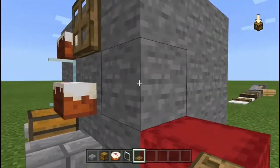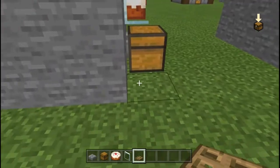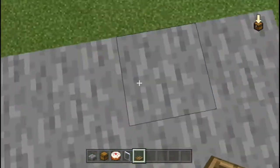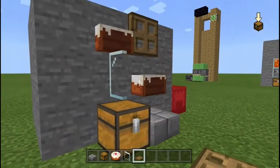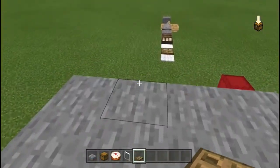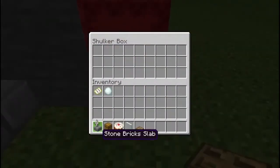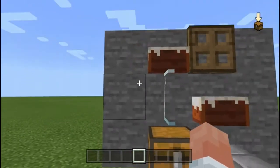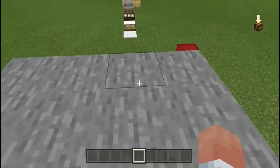You see it goes up — say it with me — one, two, three blocks, and only one over. So that's three for the price of one. Three for the price of one — that's a good deal. I'm gonna put my items back just to stay organized.